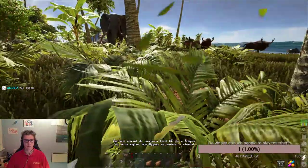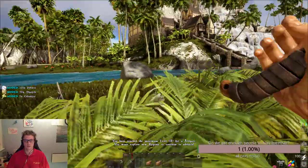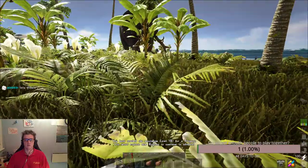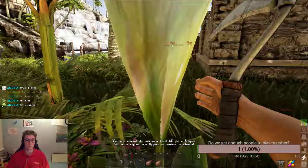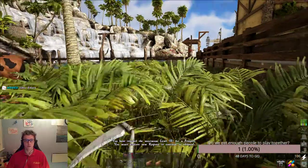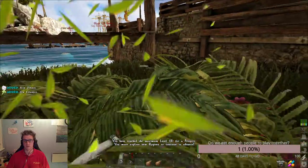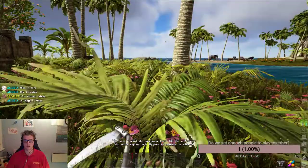Look — very beautiful grass. Look, somebody hit an elephant! The elephant is now doing its thing. Sometimes people want to get killed so they go near the big animals to die faster. But yeah, now we have lots of fiber. Next thing we need is thatch.